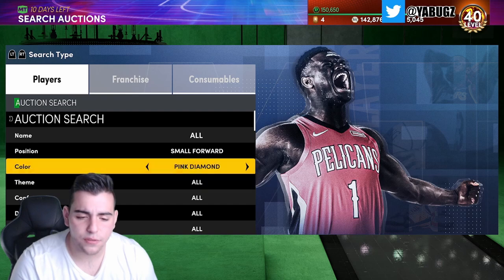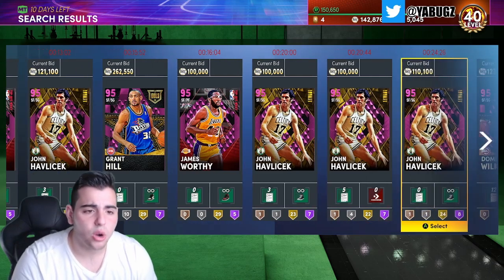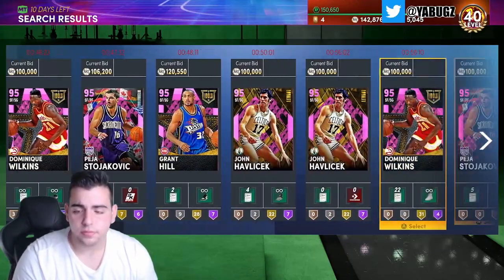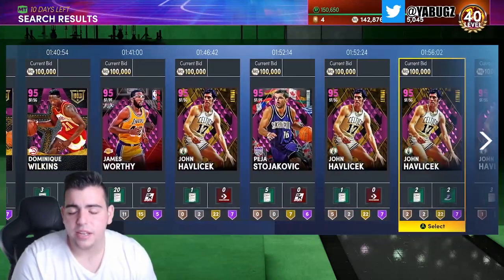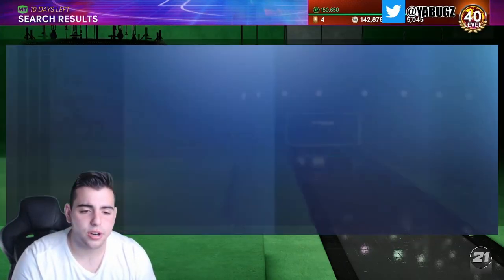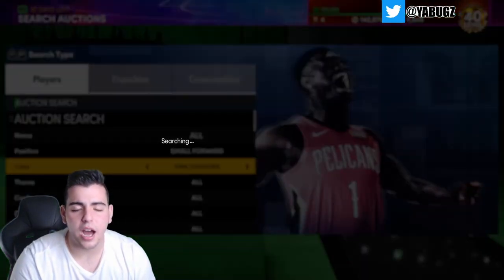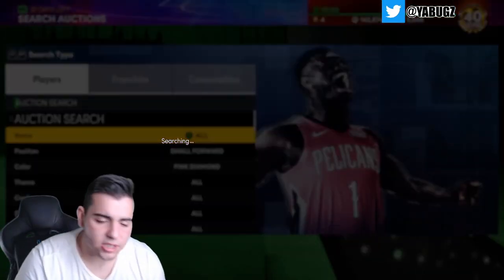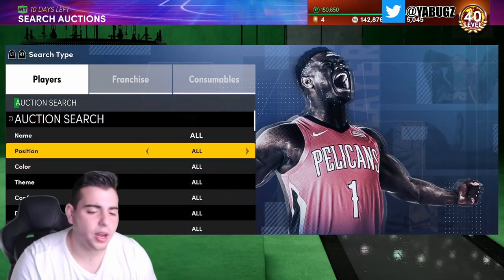Next up: Small Forward Pink Diamond. On this filter we've got James Worthy, Shawn Havelson, Grant Hill, Dominique Wilkins, and obviously LeBron James. The chances of getting LeBron are honestly zero, but if you snipe any of the other cards you'll make a pretty good amount. It's set at 500 minimum buyout, Small Forward Pink Diamond. You can also filter by Eastern Conference, which eliminates some lower-tier cards like James Worthy. This is definitely a good filter.